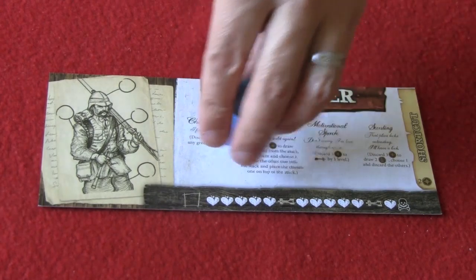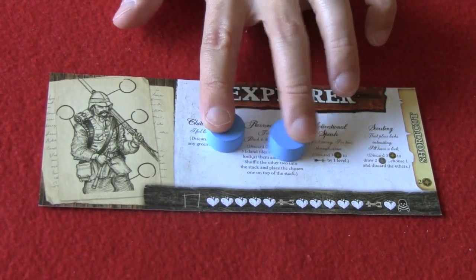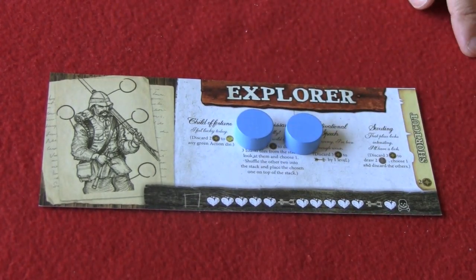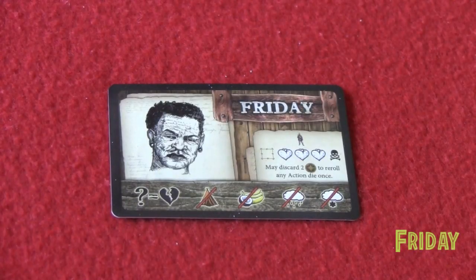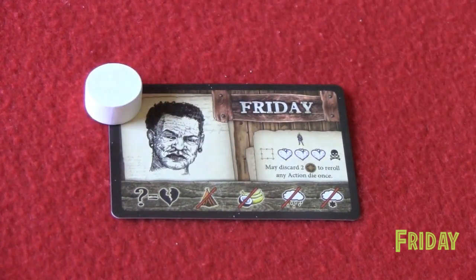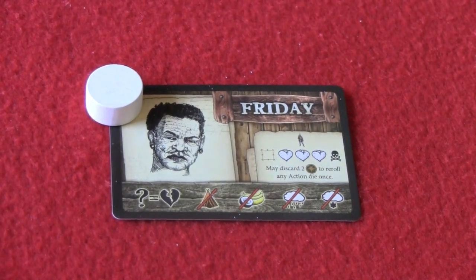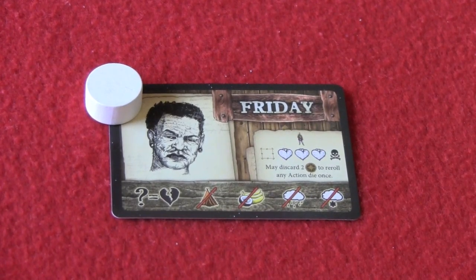The game also includes several tokens in several colors. Each player will get two tokens of the same color to represent the actions they can take in a given turn. Only two tokens are available per player. Friday acts as an additional character available for all players. It comes with one token, so he can participate either in actions on his own or in supporting actions if another player is already taking an action.